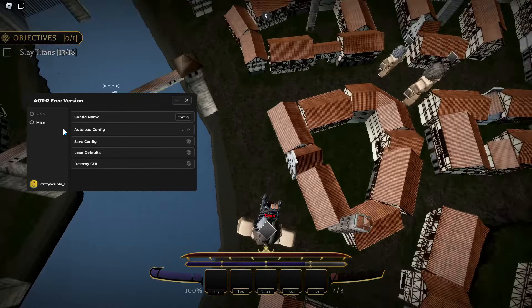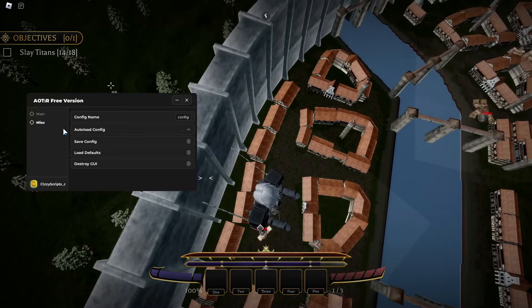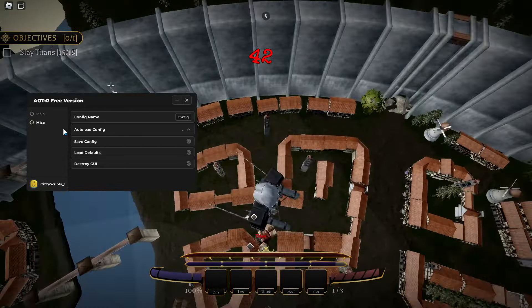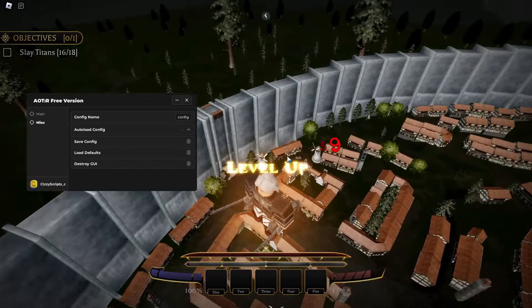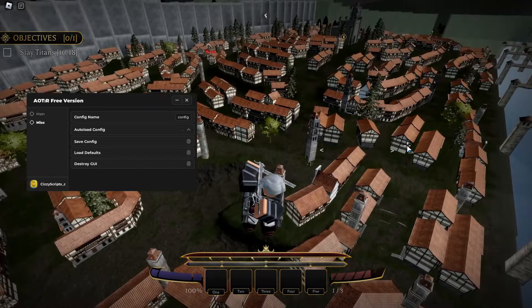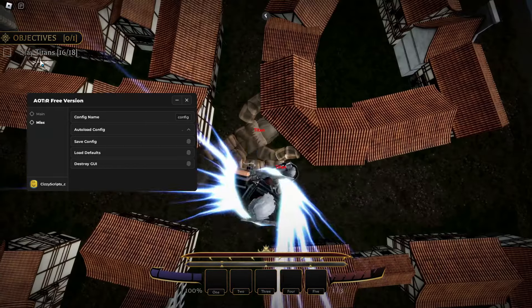In the misc tab you can create a config — if you've changed any of the sliders or settings, you can name the config, save it, set it to auto load, and you can also destroy the GUI. There aren't too many options here, but it does work and it's pretty fast.